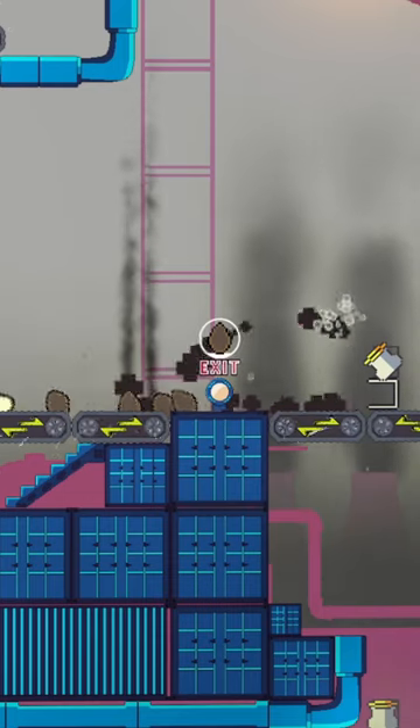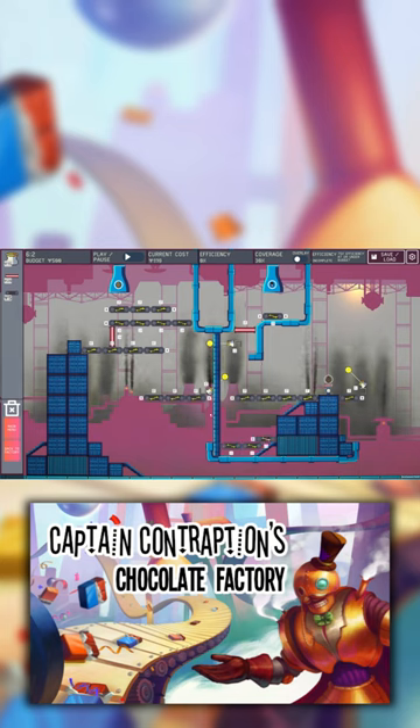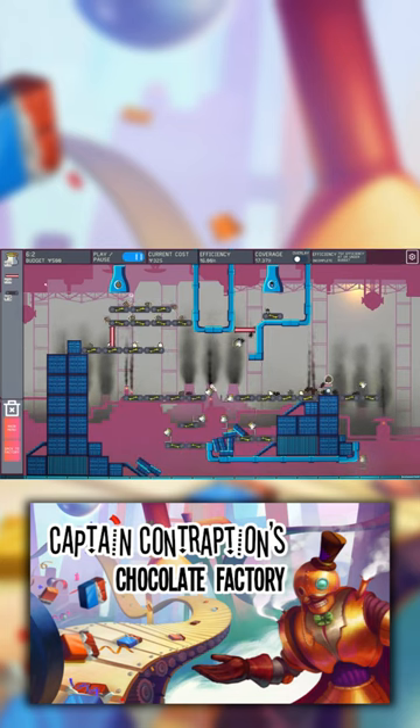For example, I've been experimenting with putting physical obstacles, like barrels, in the level. This means you need to solve a bit of a puzzle of how to use your ingredients to clear a path to your goal. If you want to have a go yourself, you can download the free playtest on Steam right now.